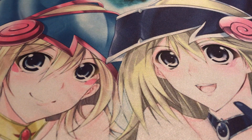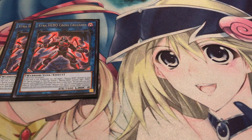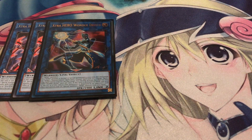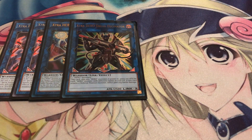Moving on to the extra deck - pretty standard. You've got to run two copies of Cross Crusader: it lets you revive any Destiny Hero and you get the tribute of a Destiny Hero to search out a different Hero of a different name. It's a good way to bring back Dystopia if you need to use it for link material. One Wonder Driver lets you recycle your Polymerization or Mass Change cards. One Extra Hero Direct Decimator gives all your Hero monsters a power boost based on how many Heroes you have in the grave, and it also does piercing damage.